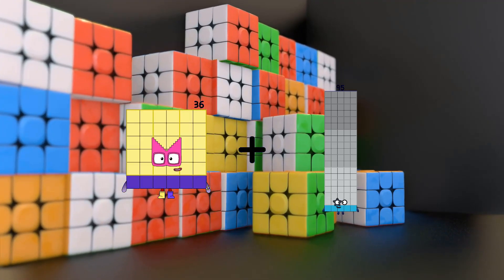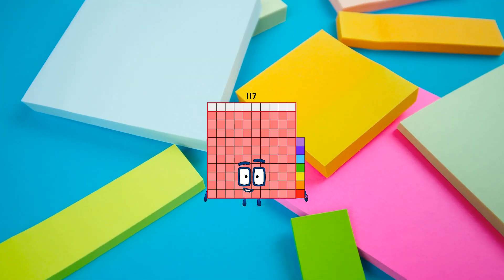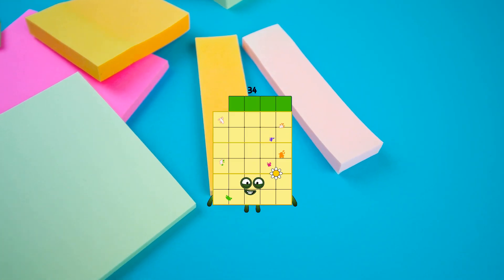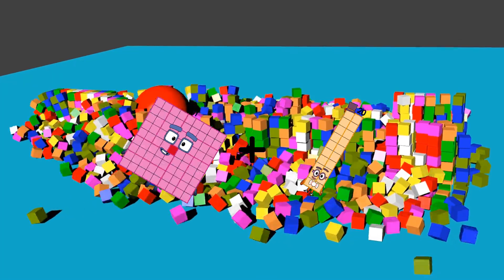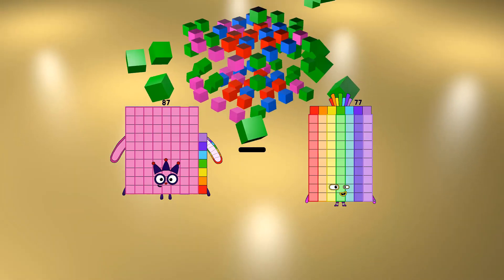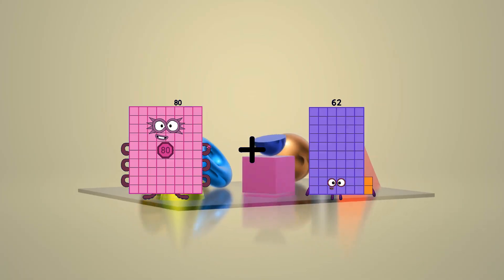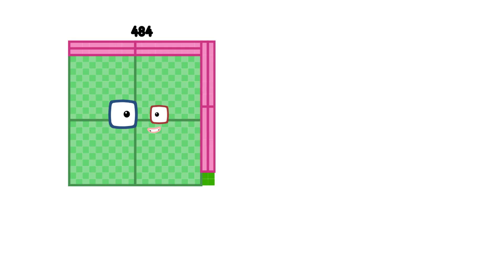36 plus 81 equals 170. 73 minus 39 equals 34. 81 plus 20 equals 101. 87 minus 26 equals 61. 80 plus 29 equals 109.